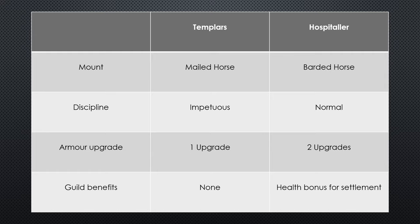The next difference is the number of Armour Upgrades available to the Templars and Hospitallers. For whatever reason, the Templars only have access to the first level of Armour Upgrades whereas Hospitallers have access to the second level, and this does make a difference in terms of their max defence stat. I want to explain this one in-game.